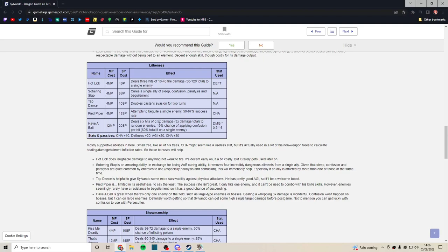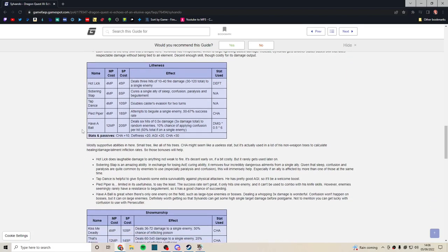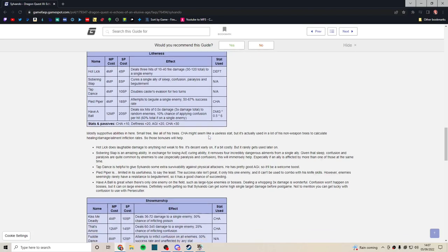Have a Ball deals six hits of 0.5 times damage — three times total — to random enemies and can apply confuse. This is actually why Sylvando's weapon type doesn't matter that much, because he has interesting unique skills that scale off his base attack. This has a higher multiplier than any of his weapon skills, making it the best damage option we've seen so far. Against a single target you're getting three times damage — pretty damn good.